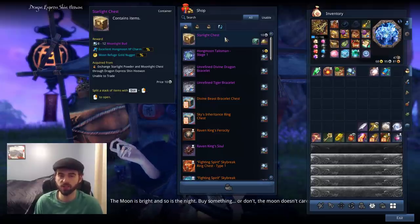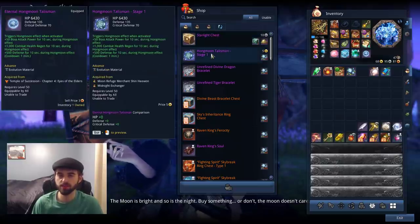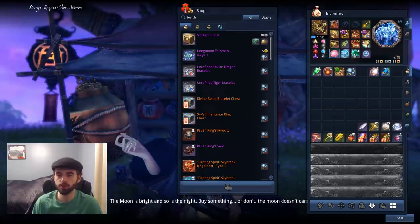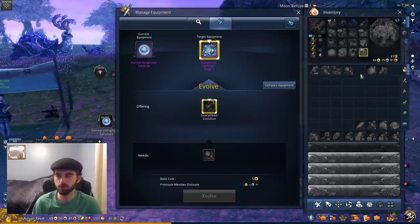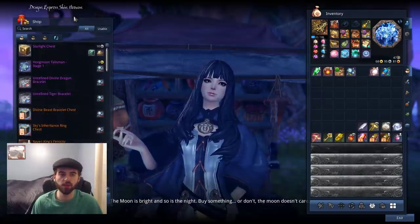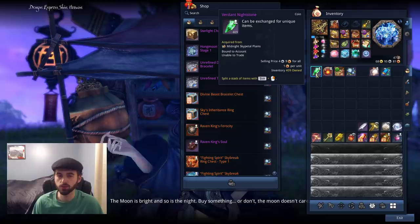For an increased reward of Moonlight Buds, it basically doubles the efficiency of your grind for those first four chests. It also has a chance to get you 100,000 EXP as well as a five gold Moon Refuge Gold Nugget. The next item on the list is the Hongmoon Talisman - the same one you got for the story, except this one can be upgraded with items instead of Moonlight Buds, making it more efficient to use green Verdant Night Stones.